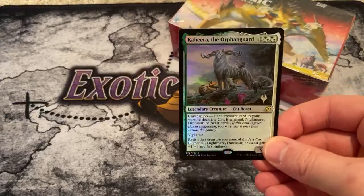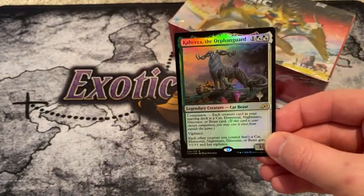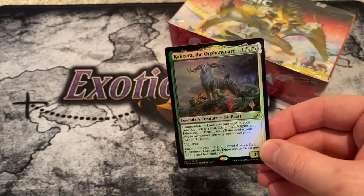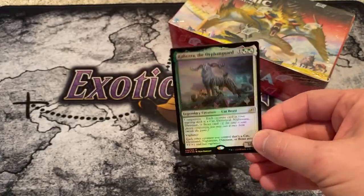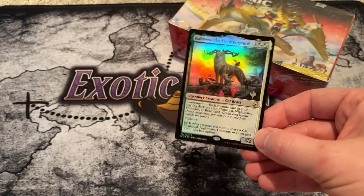I want to remind you on Twitter, we're doing this giveaway for the Kahira the Orphan Guard foil-stamped promo. Just go to ExoticMTG on Twitter and find the tweet. It's been about three days since I tweeted it out. Just follow and retweet that tweet, and you are entered to win this awesome companion foil promo.